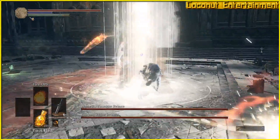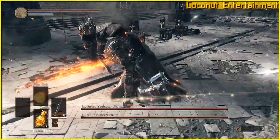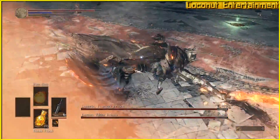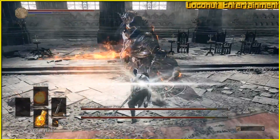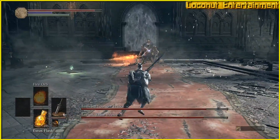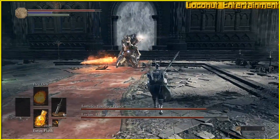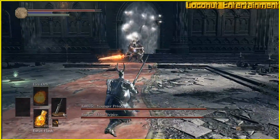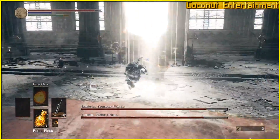Once you deplete half his health bar, Lorian starts to get a bit more aggressive. He'll imbue his sword with magic and start teleporting far away from you. When he reappears, he'll occasionally swing the white magic sword downwards, sending a shockwave across the room. You'll want to rotate the camera to look out for him, and roll to the side right before he slams the sword down.